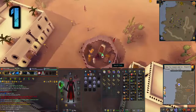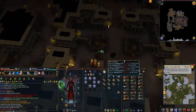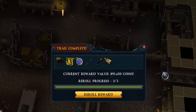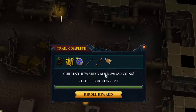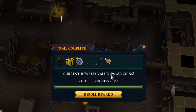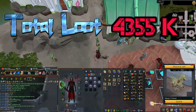Number 1 is a hard clue scroll, here at Seers' Village. Coming in with 891k — again skipping tickets saving the day, because without them it would have been a lot less in value.